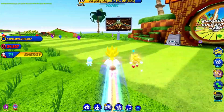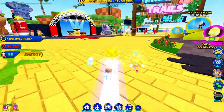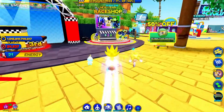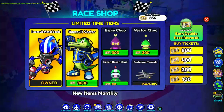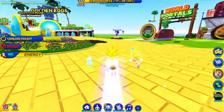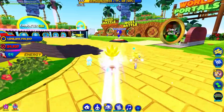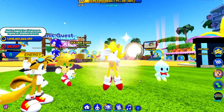There's new stuff added to the race shop. Race suit vector is added to the game - it's for 3000 race tickets. Did they also remove the summer shop? I'm not sure, I should try looking for it.